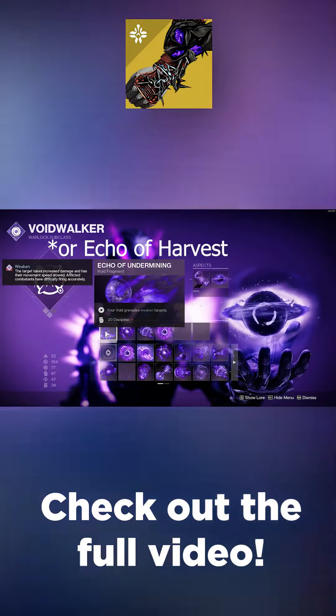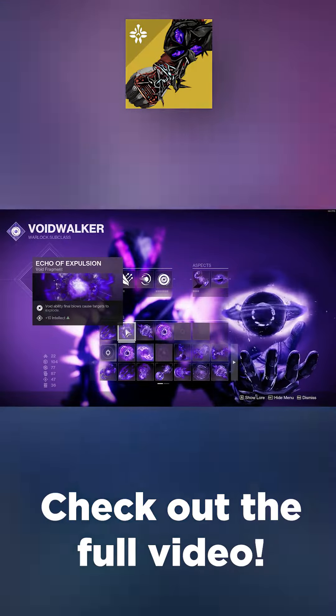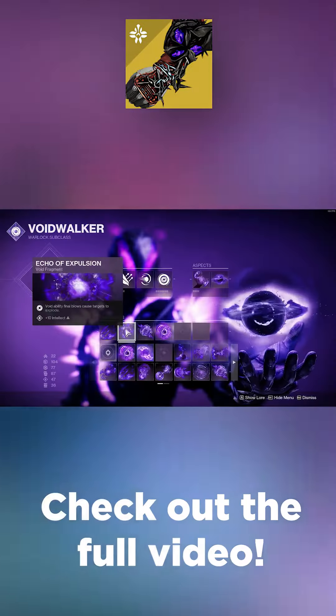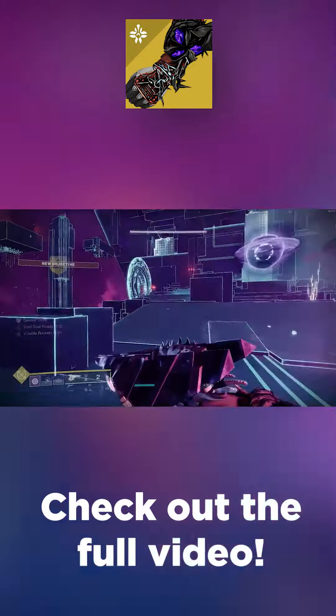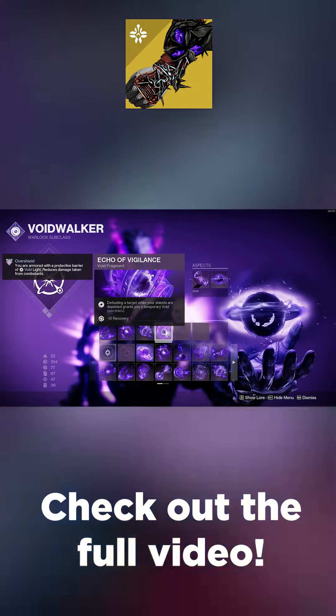For our first fragment, we have Echo of Undermining. Our next fragment is Echo of Expulsion. Our third fragment is Echo of Instability. Our last fragment is Echo of Vigilance.